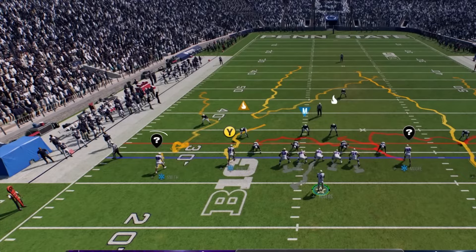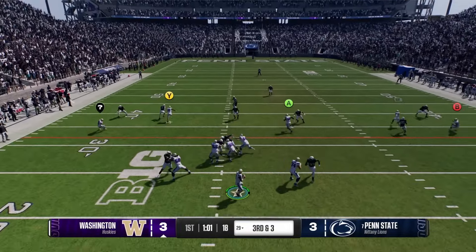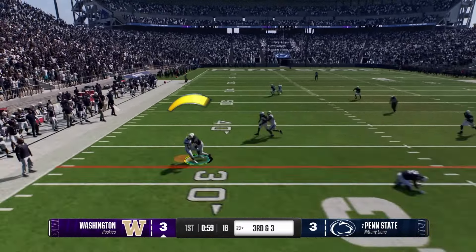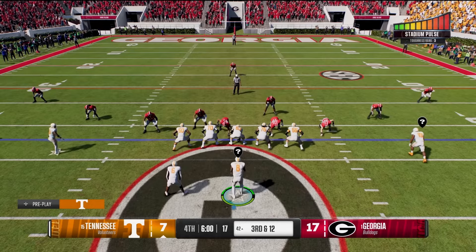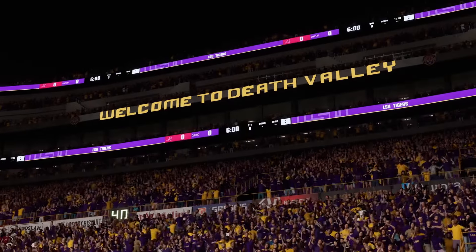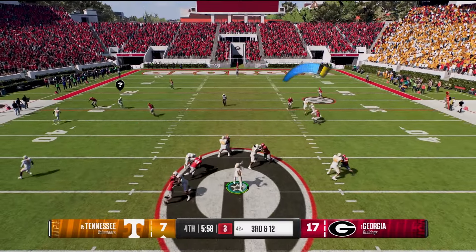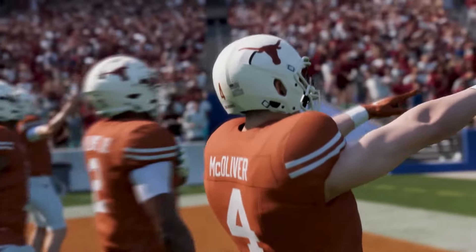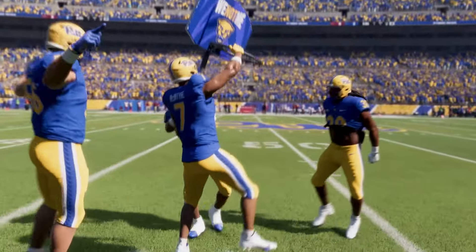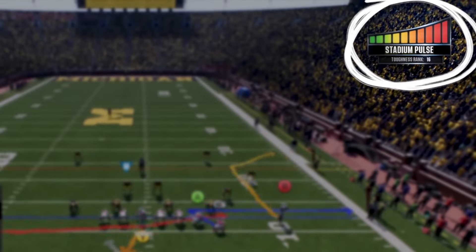So if you're playing at Sam Houston — which was one of my dynasty teams — you can see how small the impact is. And I mentioned UTEP too. These small schools have smaller stadiums, and the fan support isn't as big as bigger schools, so the stadium pulse is going to be smaller with less of a home field advantage.